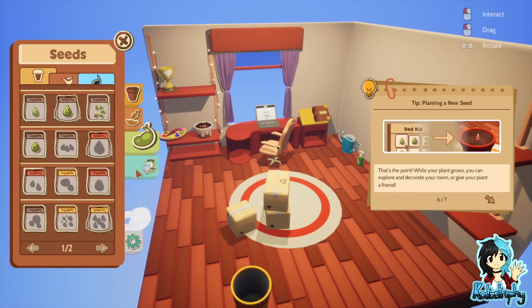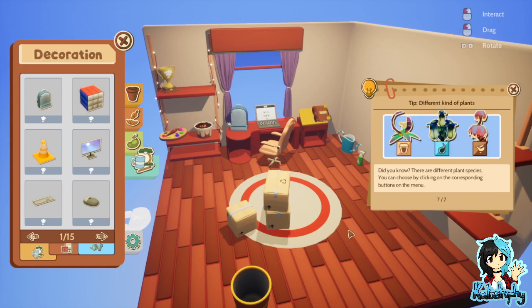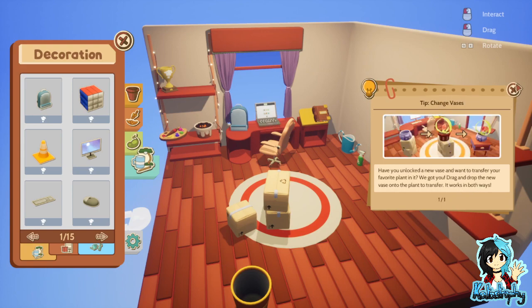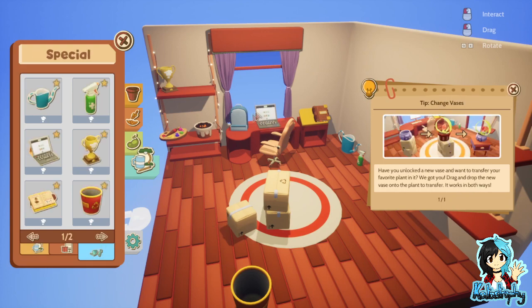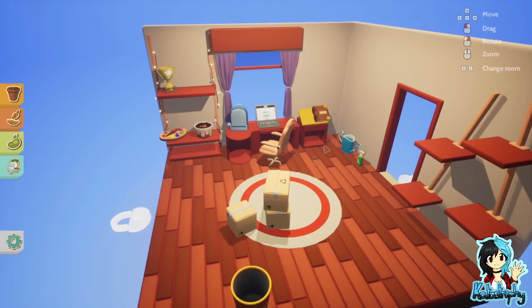While your plant grows, you can explore and decorate your room or give your plant a friend. Did you know there are different plant species you can choose by clicking on the corresponding buttons on the menu? Okay, so that's the tips.